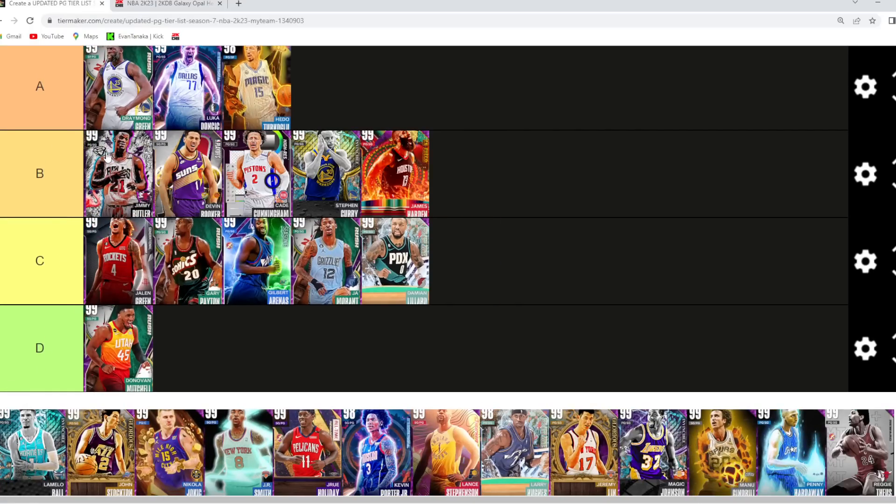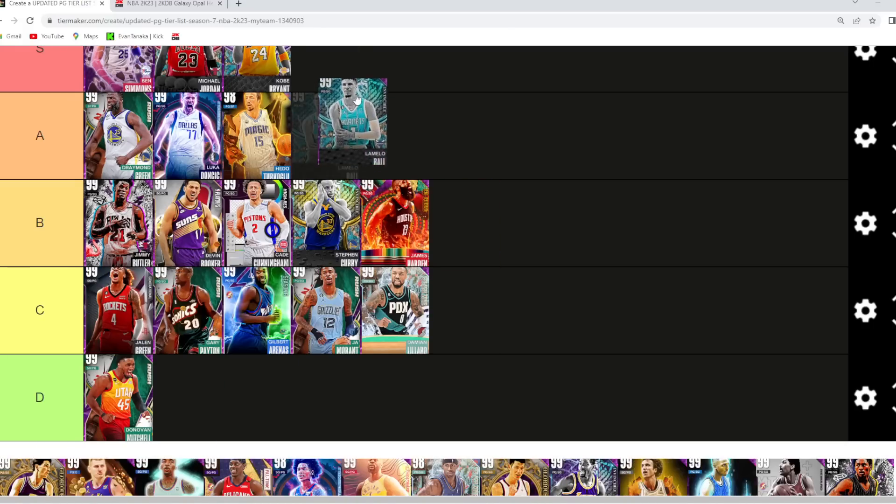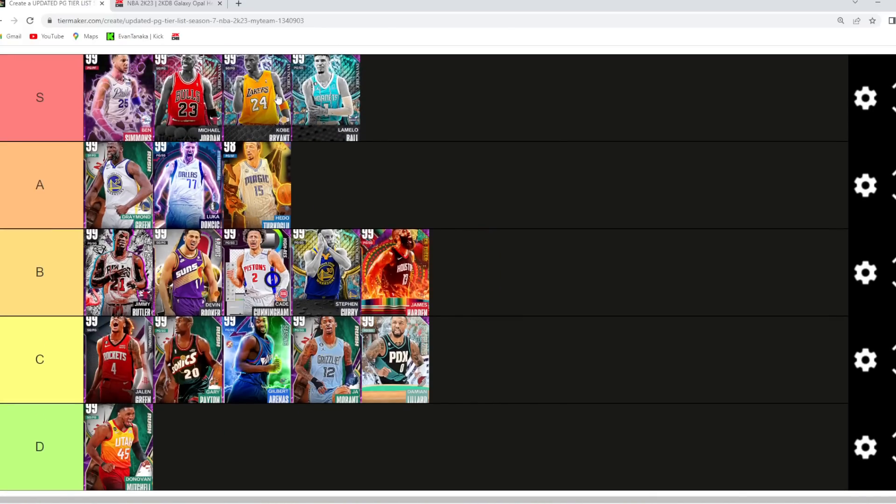Jimmy Butler — I'm gonna go high B tier. I do think he's really good at the point guard position on defense, he can shoot the ball pretty well, he can drive to the basket, he's just a good all-around point guard. Lomelo Ball — I think he's also gotta be in the S tier category. I would say he's probably a little bit better than MJ and Kobe, unless you're strictly looking for a rim running point guard. MJ and Kobe are definitely better getting to the basket and finishing at the rim, but Lomelo does have a way better jump shot. I think they're all going to be in the S tier category.